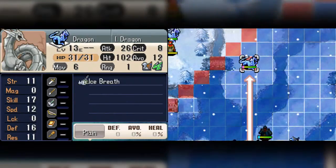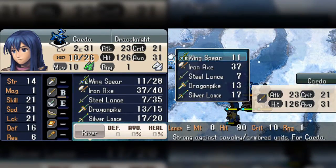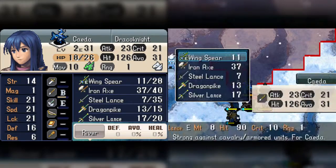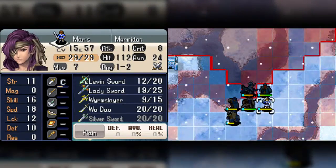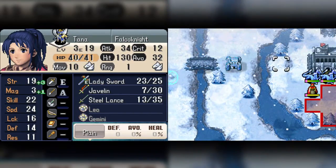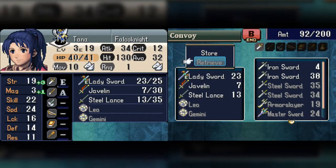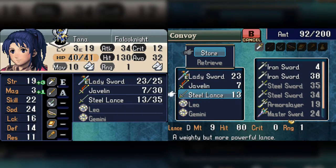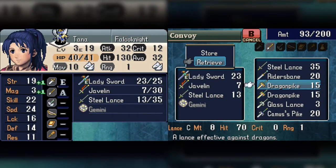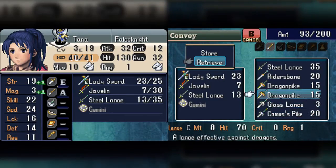This might work. Only 10 damage? Do I want to do that? Because he's going to end up... Actually, let's do that. Yeah, let's do that. And I have myself... There's one thing I wanted to do — there's Marth. Let me go ahead and get the... Store, ooh — let me just store this. Retrieve. Let me go ahead and get the... Oh, I have another Dragon Pike too. I need that weapon eventually.